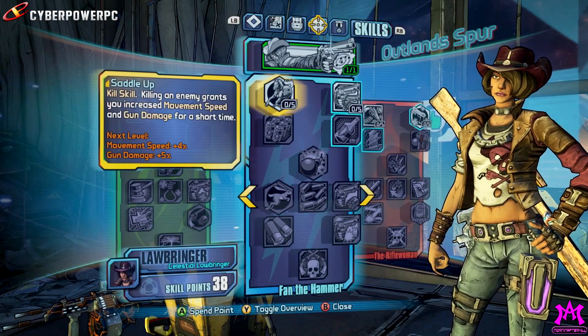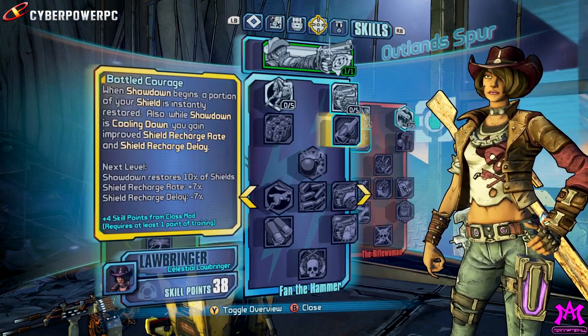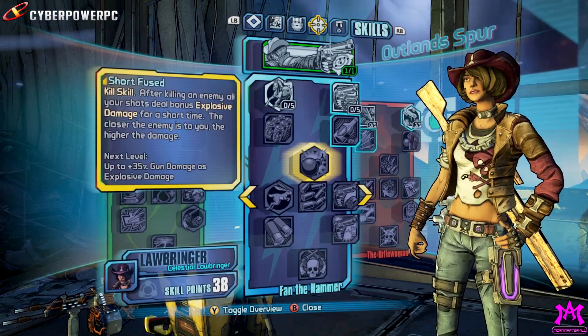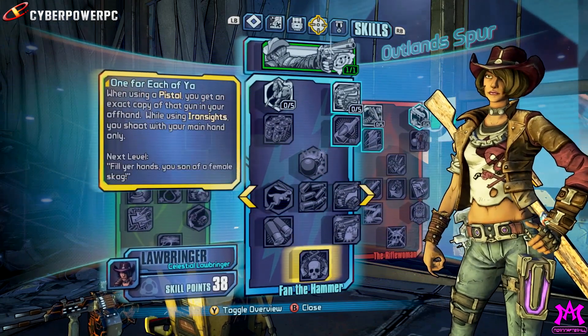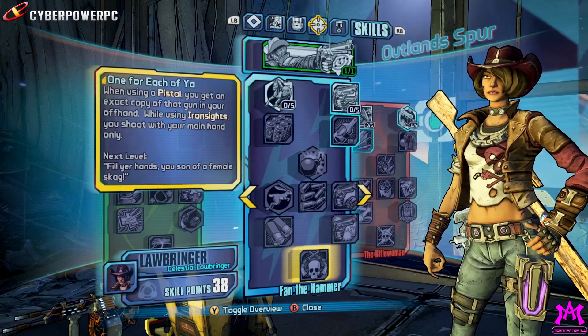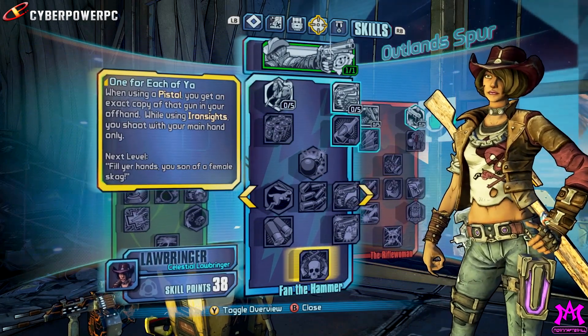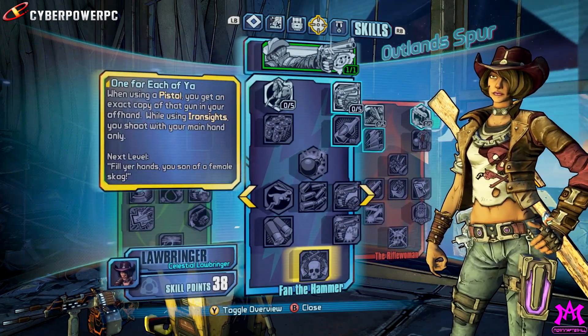This is also the Fan the Hammer tree, which focuses much more on pistols. What's really cool about the capstone skill in this one is that she's able to duplicate her pistol and essentially dual-wield. The really cool thing is it's for the rest of the game — once you have this capstone, if you have a pistol, you duplicate to have two pistols for the rest of the entire game.